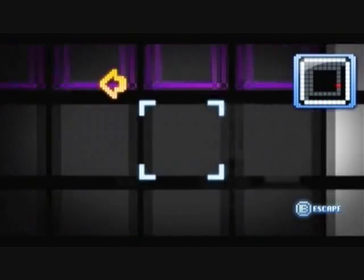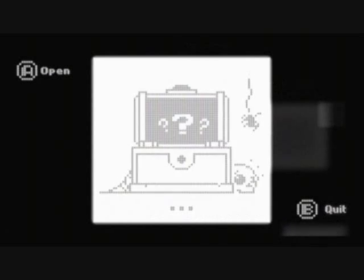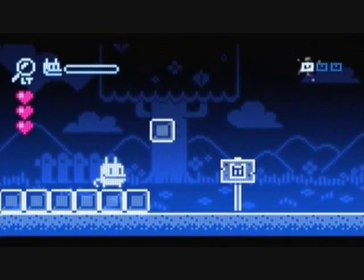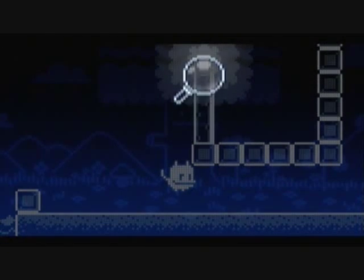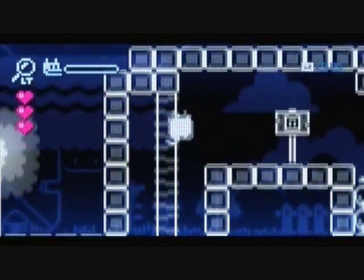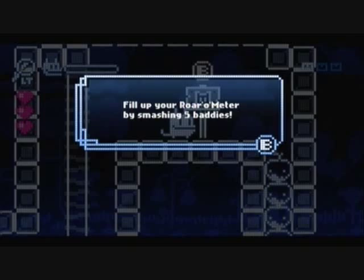Oh, here we go — a time limit. What'll we find? Let's check the chest. Useless relic — it's a fishbones! There are three useless relics in each level to find. It doesn't do anything, it's just to find. Smash five, and you get a roar meter.